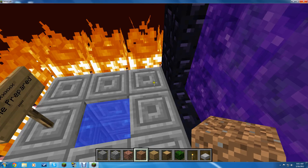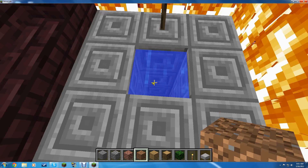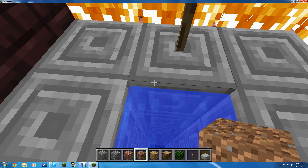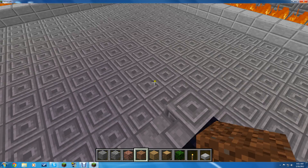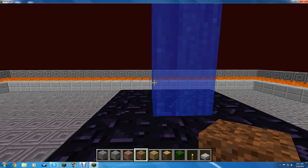You have a fire temple and it says 'come prepared' on the side — you'll need like diamond armor or whatnot. Jump down the little thing, and then the admin on a server can just spawn a lot of mobs here — you go fight the mobs, pig zombies and whatnot in the nether.